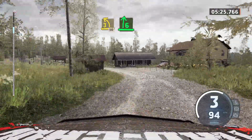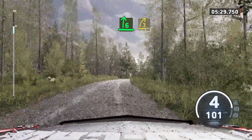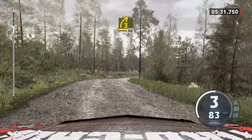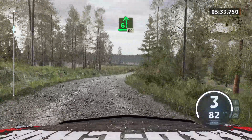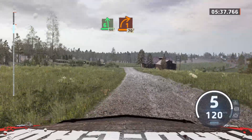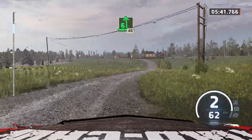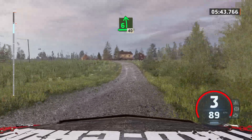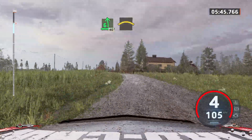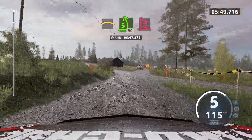6 right over crest, half long. Tightens 3, long. 50. 6 left over crest, 60. 1 right, 90. 1 right short and house, 70. 6 left, tightens, 40. Right over crest, into 5 left short, through the junction, 90. Turn right.